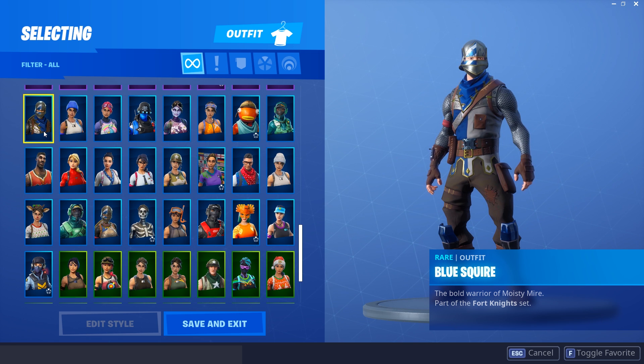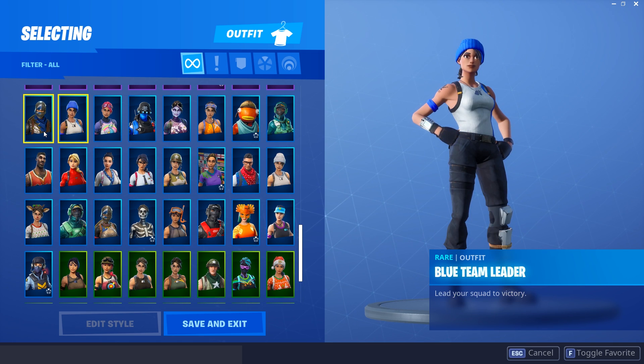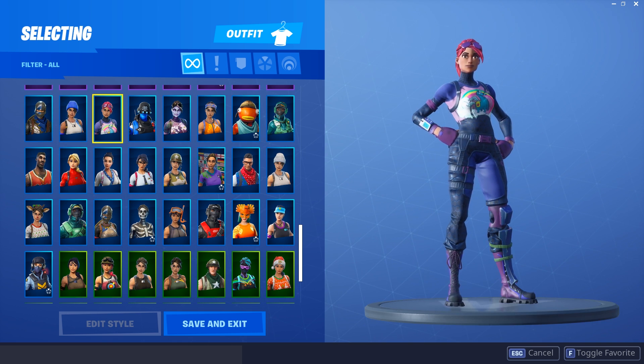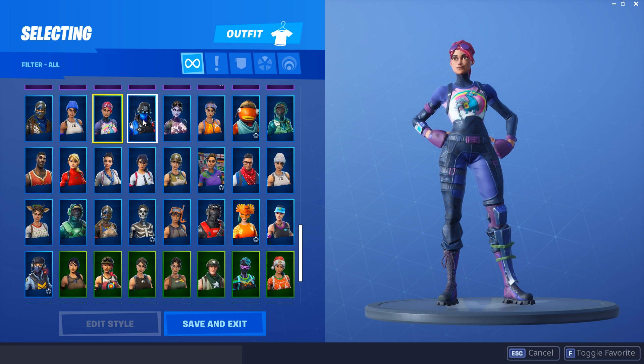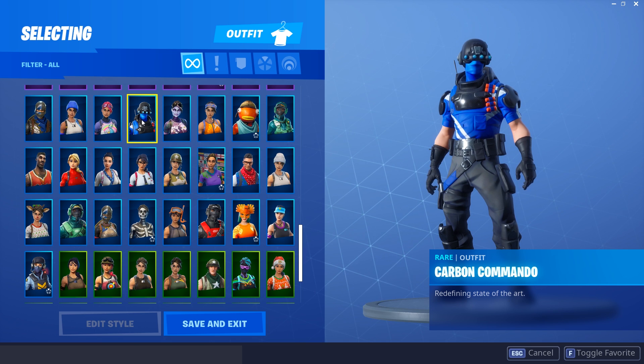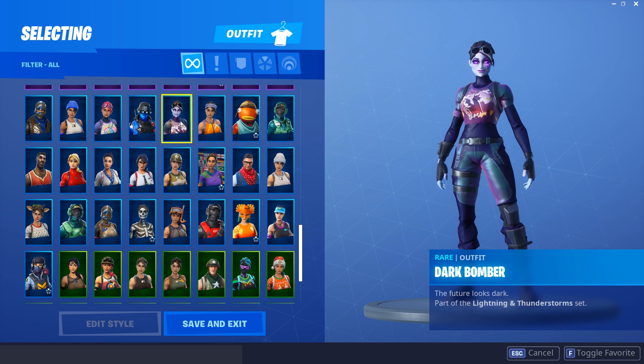Next up is the Blue Squire — definitely not my favorite rare skin. It was in the Season 2 Battle Pass; not the best, not the worst, and I rarely use it. The Blue Team Leader was part of the first PlayStation 4 PS Plus exclusive bundle — nothing too special. The Bright Bomber has been overused and is somewhat overshadowed by its sister skin, which we'll get to. The Carbon Commando is another PS Plus exclusive and probably the worst one, if I'm being honest.